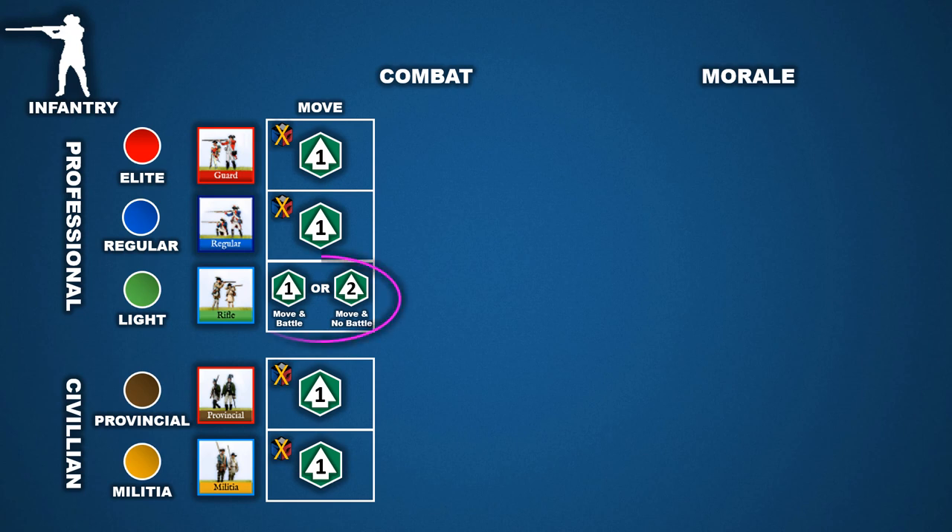The exception to this rule is light infantry. Light infantry is a specialized class that carries less equipment and is trained for mobility. As a result, they can move one hex space and battle without a penalty. Also, light infantry classes can choose not to battle and move two hex spaces instead.